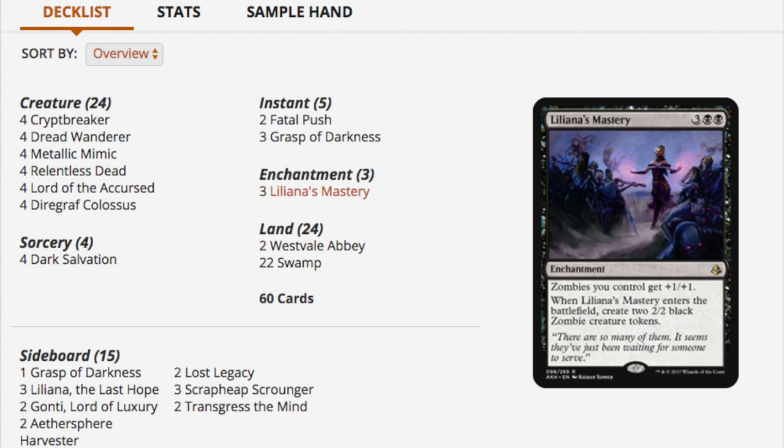The deck is still cheap. Mono-color decks that do not need special lands tend to be way cheaper. Special lands are five dollars a land, and for a two-color deck you might need six to eight of them, running you thirty dollars. This deck only runs Westvale Abbey as its finisher, but takes a lot of cards that used to be bulk and makes them valuable.